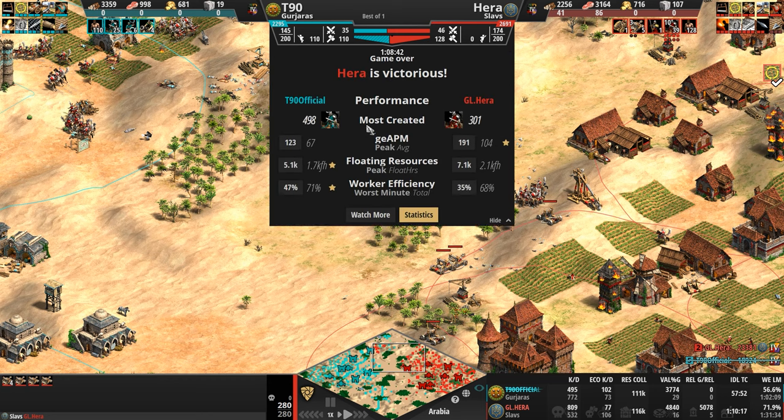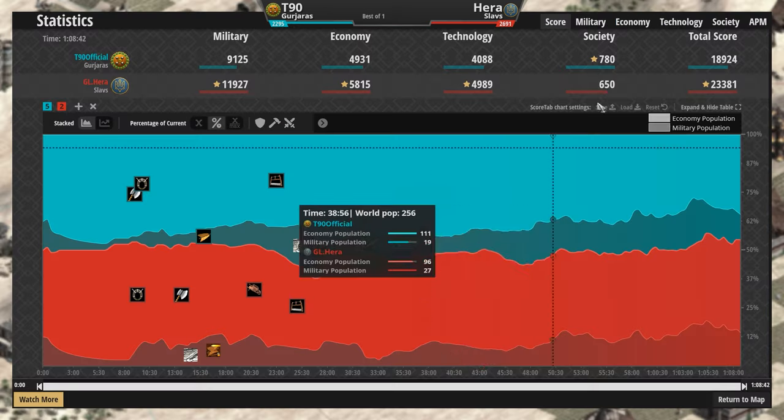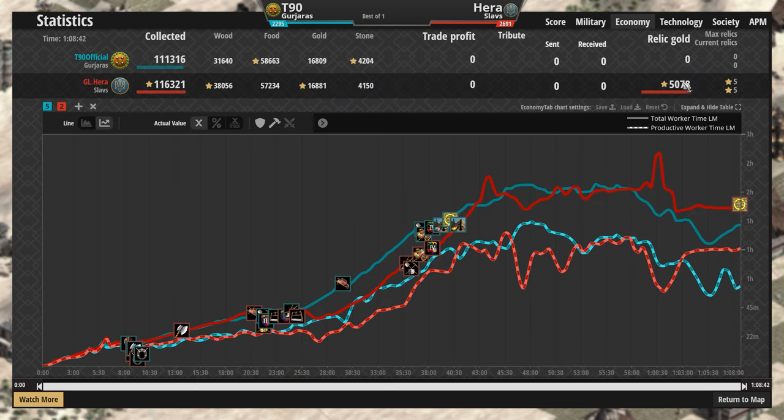Let's look at the stats: five hundred Hussars for the Gurjara versus 300 for Hera, though Hera did go up to Hussars a little bit later. Peak APM towards the beginning and middle — Hera is a little below his usual 200. These economies, if you remove the relic gold, are identical. A lot more wood for one side, a little bit more food. Gold: identical. Stone: identical. The 5,000 resource difference is basically just the wood.